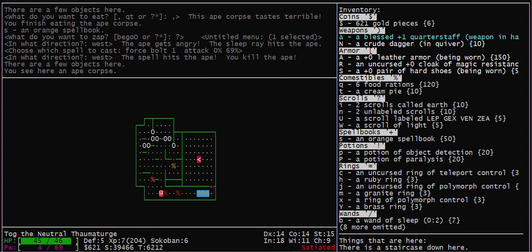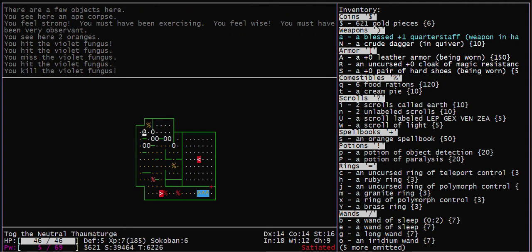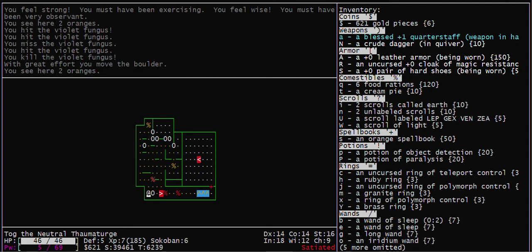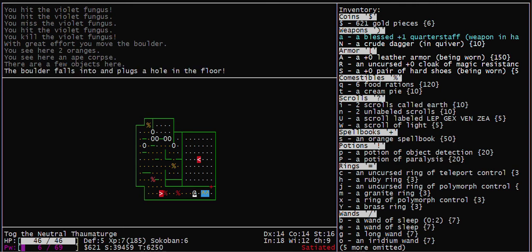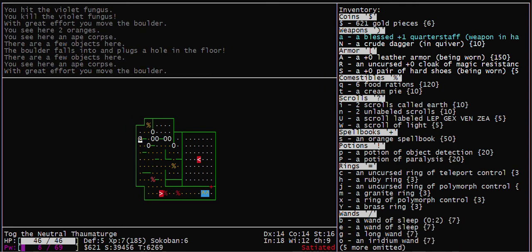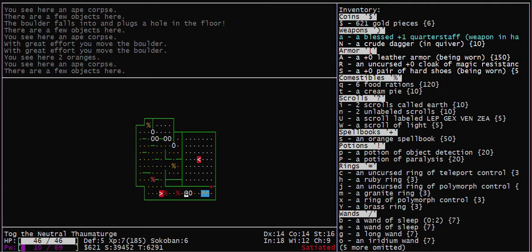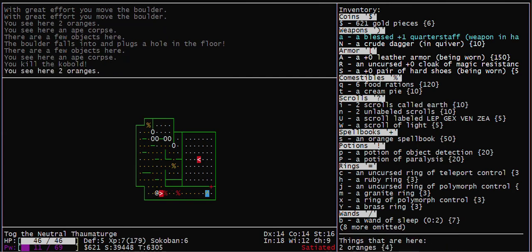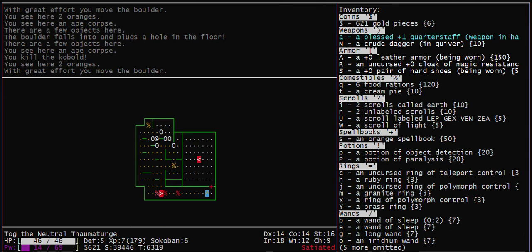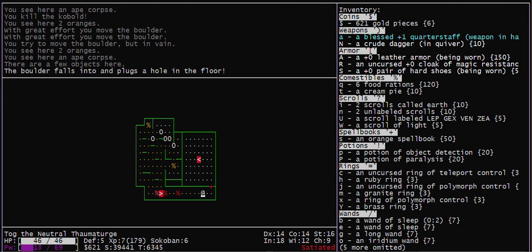OK, that's about it. One more boulder to move. That is how you solve Sokoban Level 3a in NetHack. Thank you.